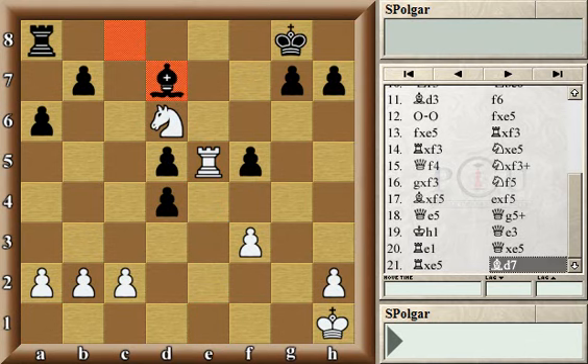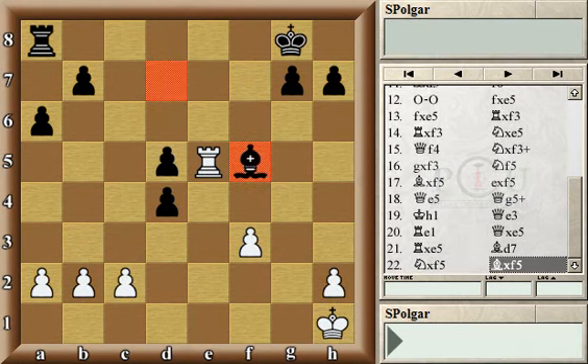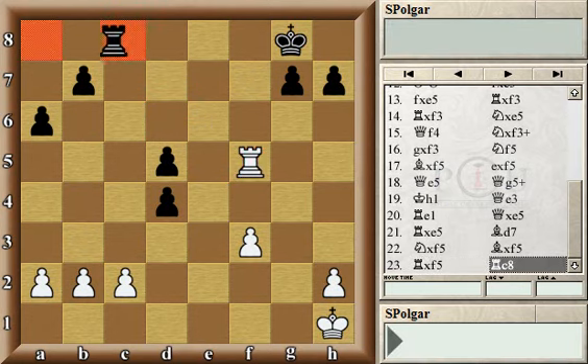White was better off capturing the d5 pawn first. Instead white made a mistake by capturing the pawn on f5, allowing black to trade the bishop for the knight and immediately take the initiative very actively by playing rook c8. The pawn on c2 is now under attack, and if it advances — whether one or two squares — it would be lost in either case.